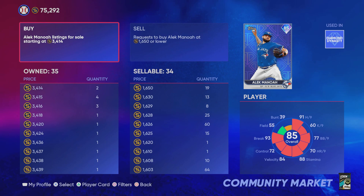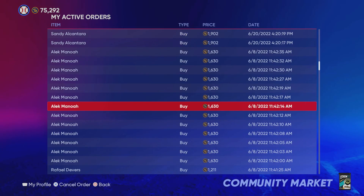You cannot get banned for doing this. This is not manipulation — this is not manipulating the market. This is patience. This is just putting up buy orders and waiting. The cards get upgraded, the cards get downgraded. There is just less risk involved with this type of stub method. This is the best stub trick anybody will tell you.